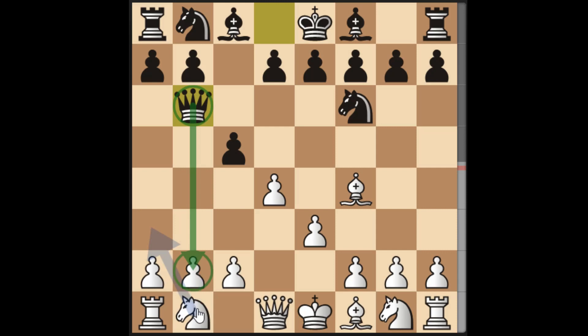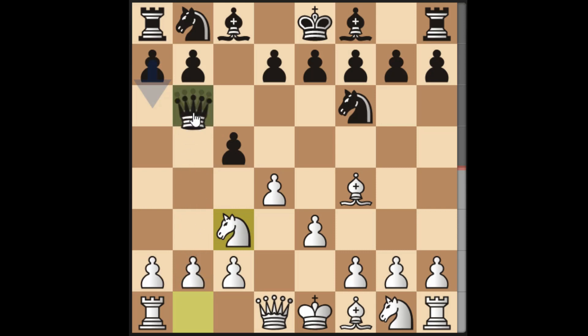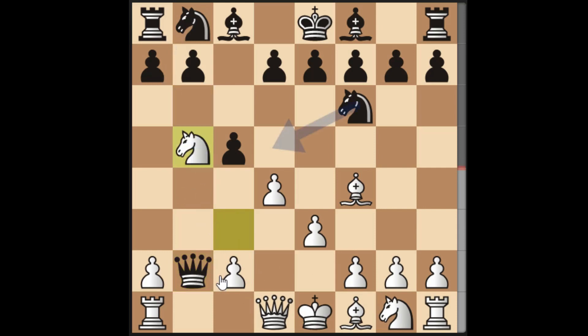This is the Poison Pawn. What we're going to do is move the knight to c3. By doing that, we're allowing the queen to capture the pawn on b2. If Black gets really greedy and captures the pawn on b2, what you're going to do is jump the knight to b5.